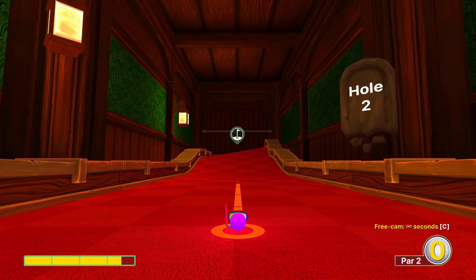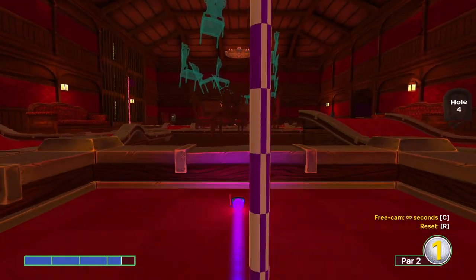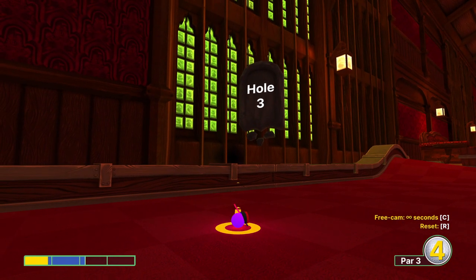Hole number two. I like to go just about three and a half power, a little bit left of center, because I like to catch the rim of that hole and come back and go in. It might be possible to get in with like three and a quarter, but I kind of like that shot as it's going to get over the hump every single time.